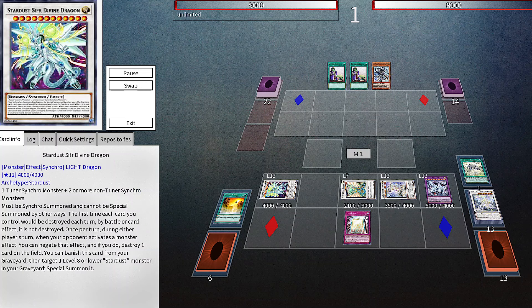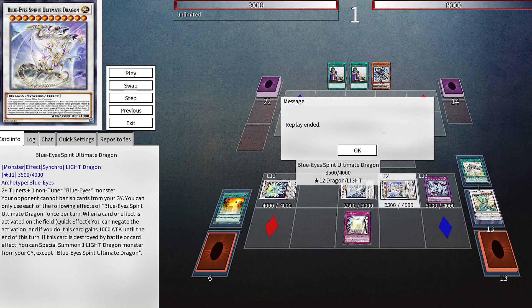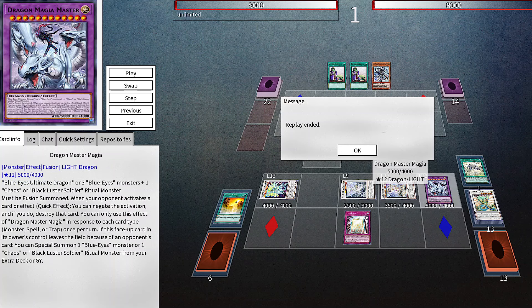The final board gives us: an interruption counter monster negate and pop with Cypher Dragon; a floodgate effect from Spirit Dragon plus a negate for a card in the GY; a floodgate effect from Ultimate Spirit Dragon plus an omni-negate on field; and an omni-negate for every card type with Master Magia.